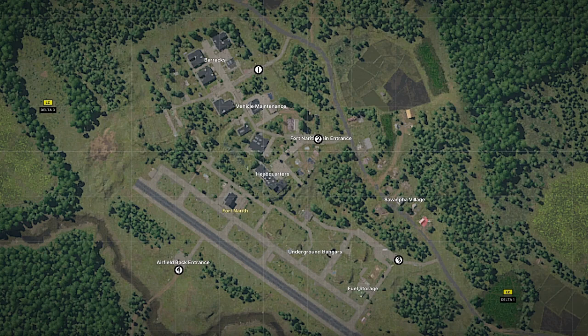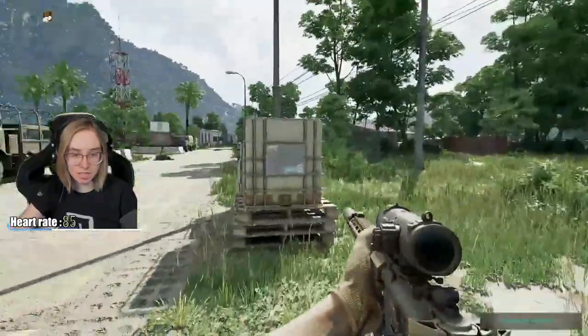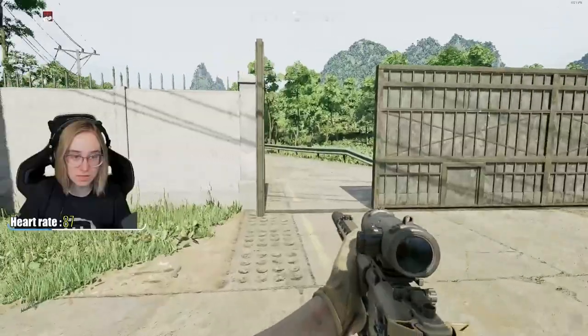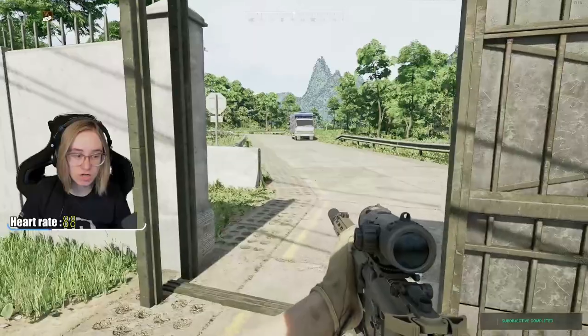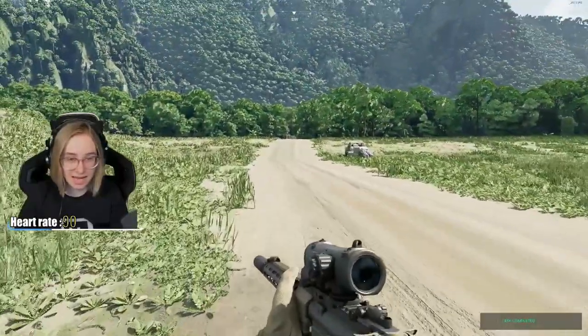Follow the white circles for your objectives. This quest requires you to touch the four entries into the fort. What I would recommend, instead of what I did, is just go around the actual fort — not going inside — and just tap the entrances and skirt the outside. The inside of the fort has an overwhelming amount of enemies, so I'd be very careful if you're going to enter in.